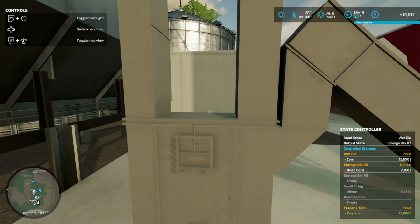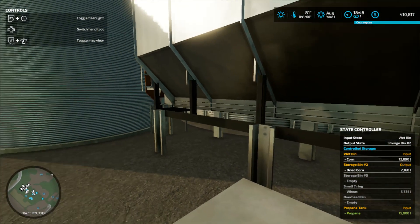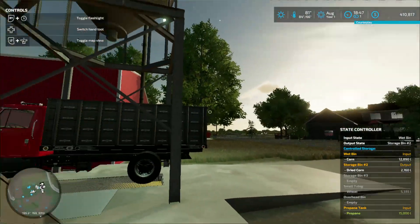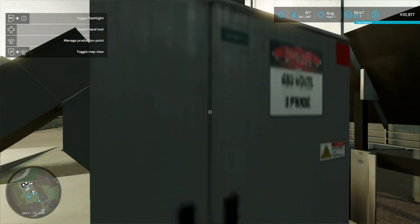It has controls over here where you can put it in different bins. As you can see, I've got 5,335 liters in that small bin right there that I ran.